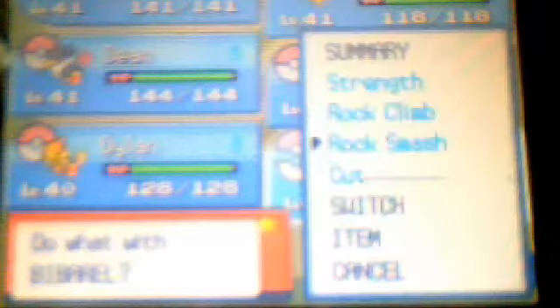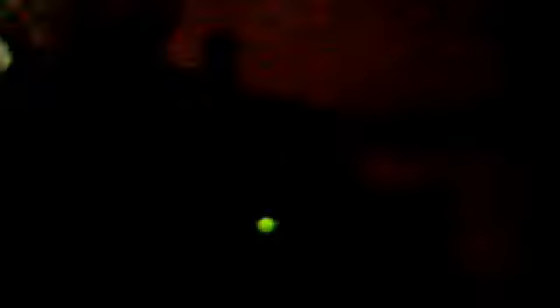There's actually a ton of things you gotta do. I started off in Bellstone City and used my B-Barrel to teach it Rock Climb, so it now knows Strength, Rock Climb, Rock Smash, and Cut. It's not battling with Rock Climb for reasons — it's kind of like an HM slave right now.